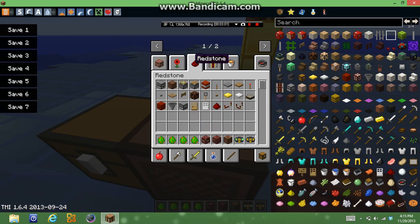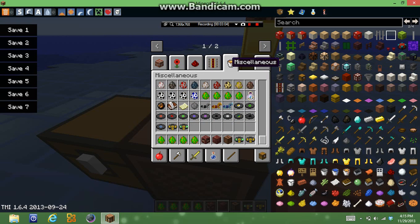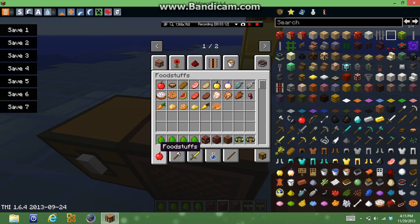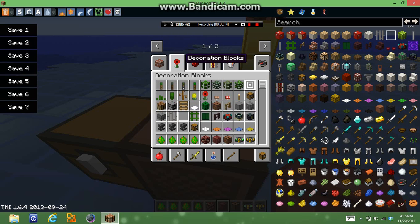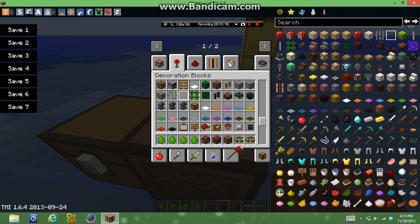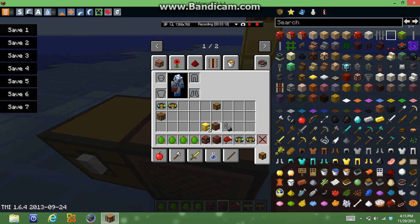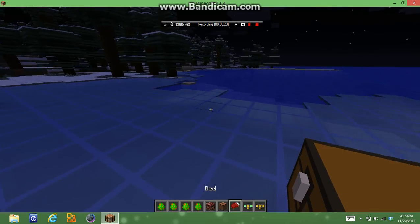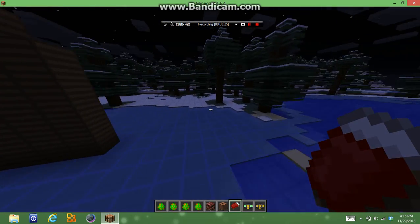Herobrine - you can have nightmares, it won't work very often. It works whenever Herobrine's active, like wherever you sleep. For example, I can just see if I can get a Herobrine nightmare real quick. Let me change it to midnight, because usually midnight's when the nightmares happen, you know what I mean?